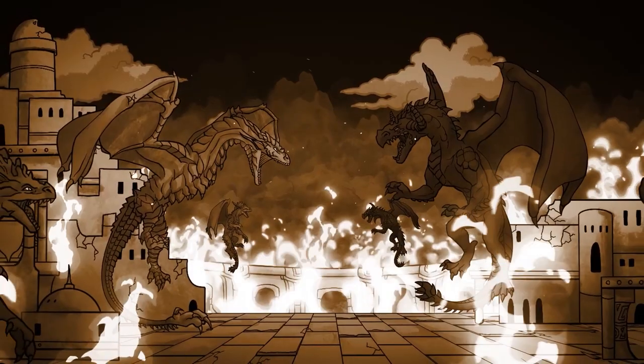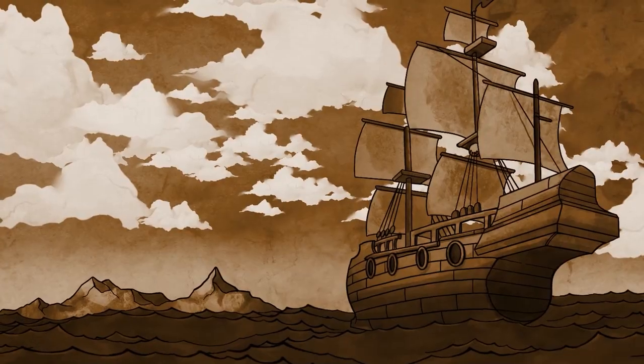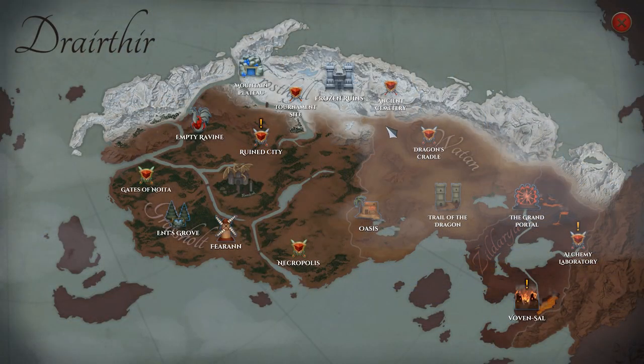In the aftermath of the chaos wrought by the cruel Shai Va, you have been summoned by the Dragoness to the Drythyr Peninsula. Your goal is to restore peace and order to the land, and you will achieve this by completing quests.